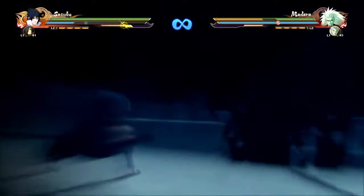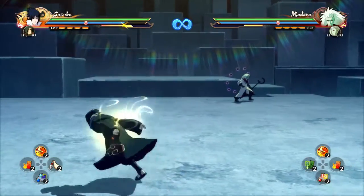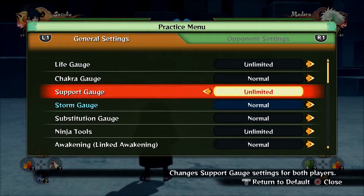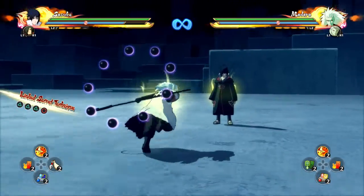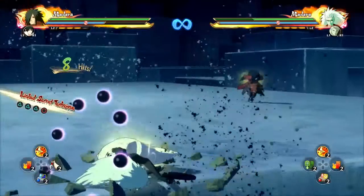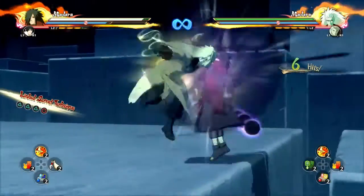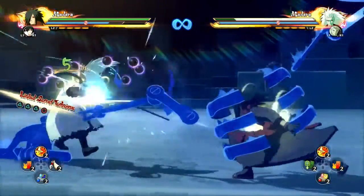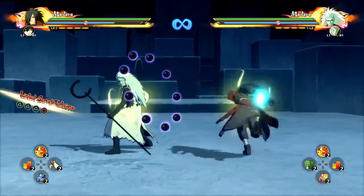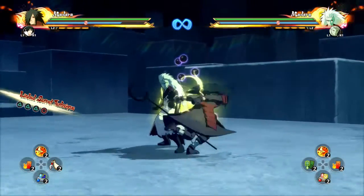That's the counter swap. The counter swap is really good because if you time it right, you can counter an enemy's attack, swap, and punish them. What this will do is give you a full combo off of it — with most characters you'll get a full combo because they're still stunned in the counter animation. You can do an ultimate if you want, go for a grab — they're free to be punished. It's really hard and you have to do it super fast, but that's the counter swap.